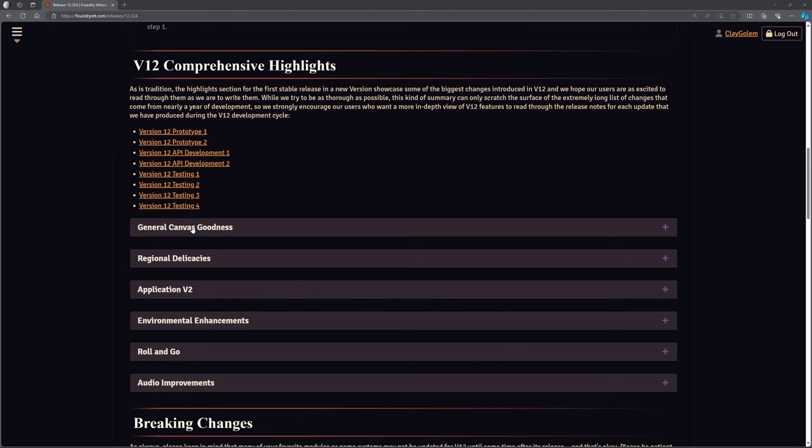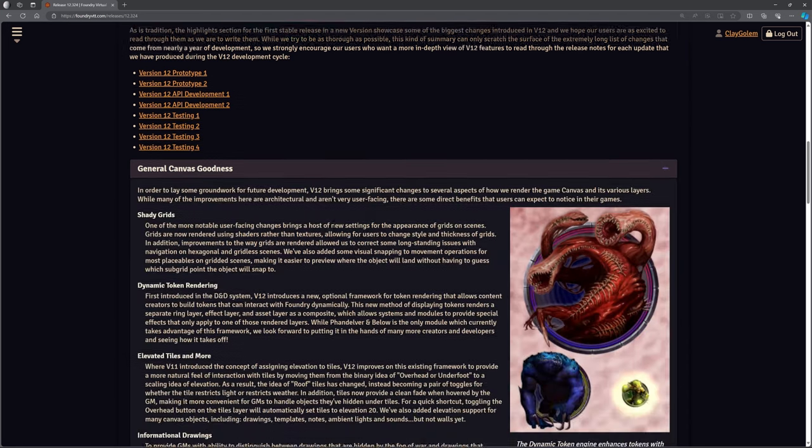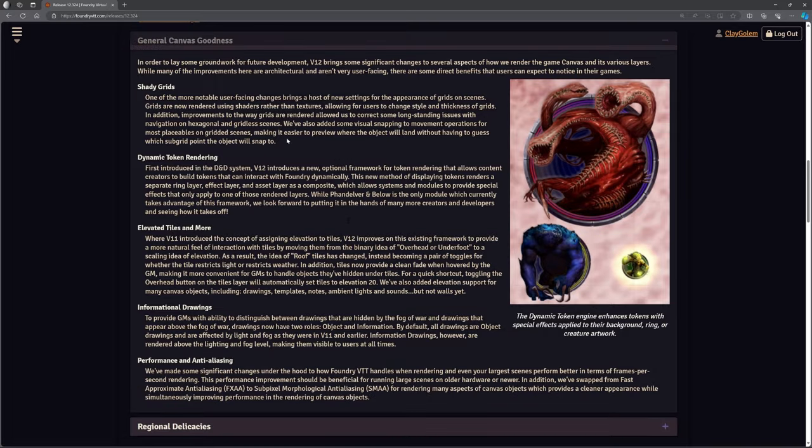One of the reasons why we're going to update now is because Foundry have already done a patch release for version 12 to address some of the issues people were having. General Canvas goodness — lots of things here around shady grids. This is all on foundryvtt.com releases by the way, so you can go and read this yourself. They've done some changes to shady grids and some work on dynamic token rendering.